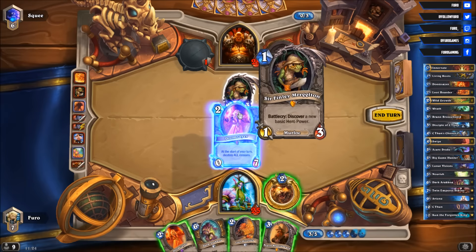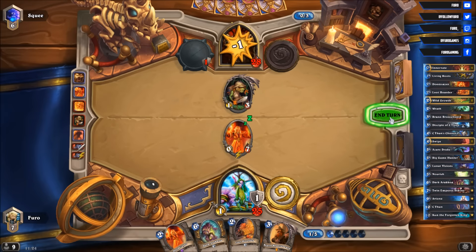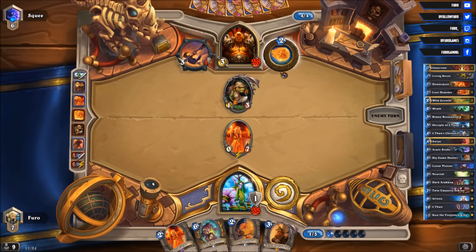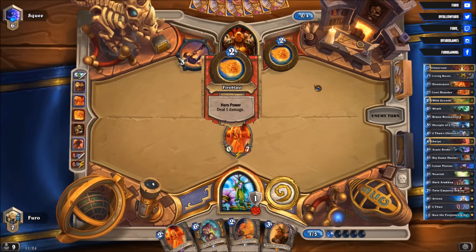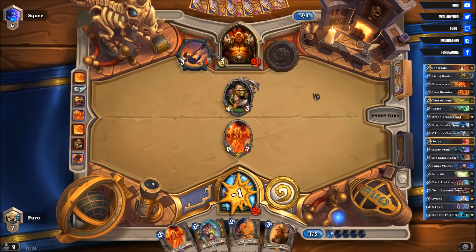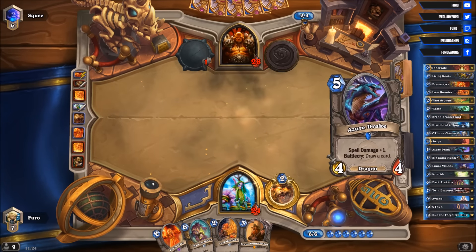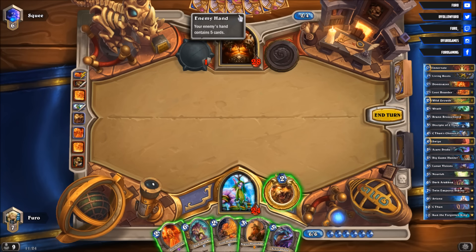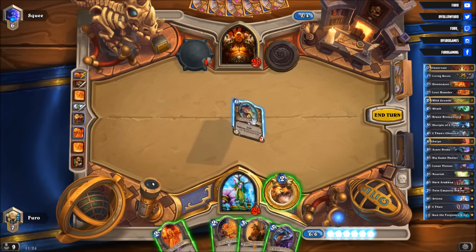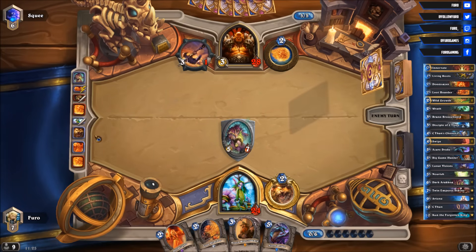We are definitely dropping the Doomsayer now and using the hero power to get one more point of armor. He is currently able to push 5 damage on the Doomsayer, but more should be coming. At 4 mana he can play the Patches elite, and apparently he is just hitting the face, losing Sir Finley — not a very mana efficient turn with 2 mana left, couldn't play anything. We will now drop the Dark One here — nice taunt — and C'Thun is getting a bit stronger.